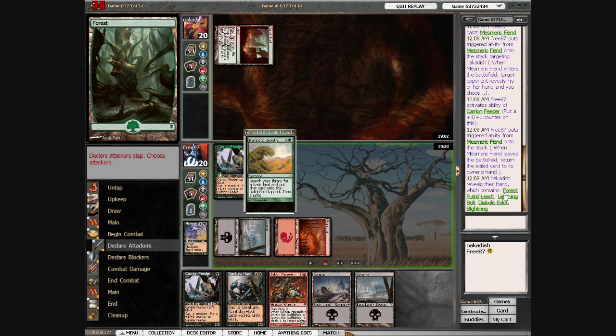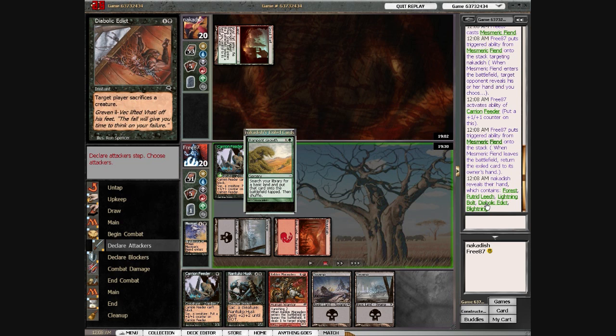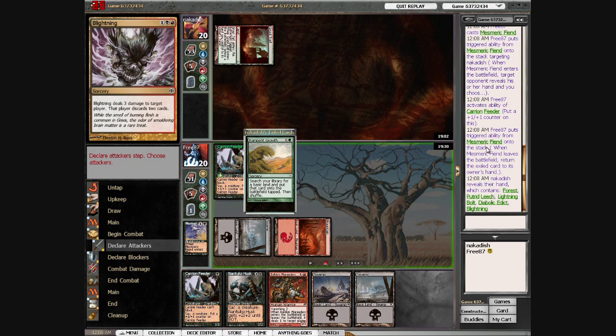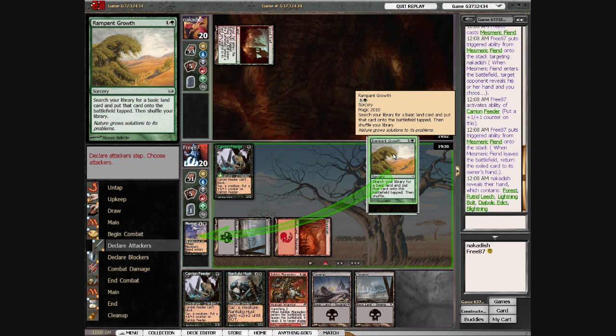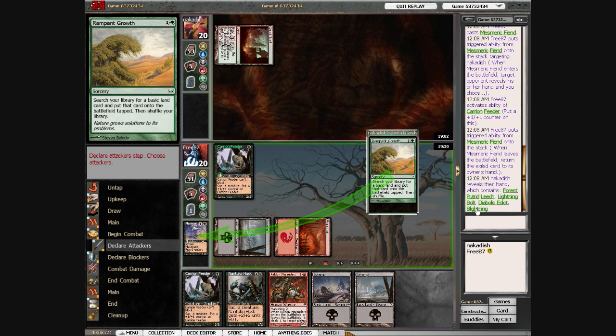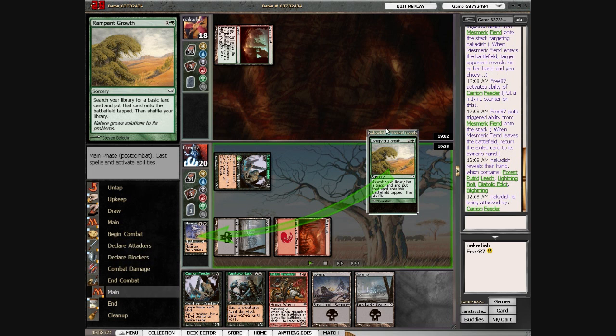He has Forest, Putrid Leech, Lightning Bolt, Diabolic Edict, and Blightning. I take out Rampant Growth, which is his sixth card, because he has no black source. I figured that's better to take out than his Putrid Leech, because if he can't get black, he misses on Putrid Leech and Lightning — two dead cards in his hand. Then I swing in with my Carrion Feeder.